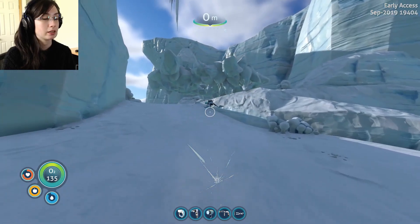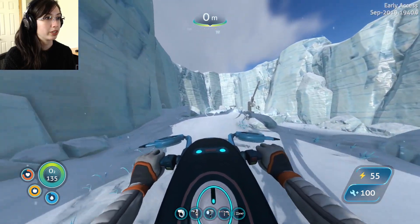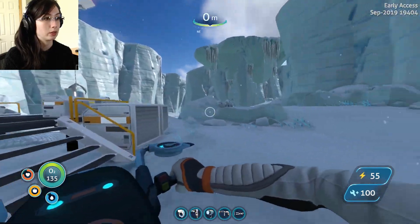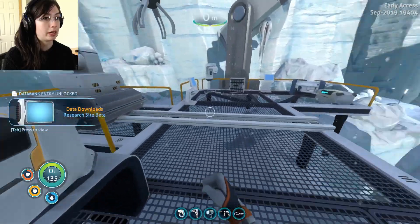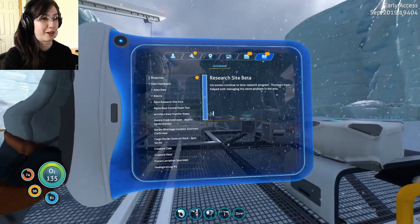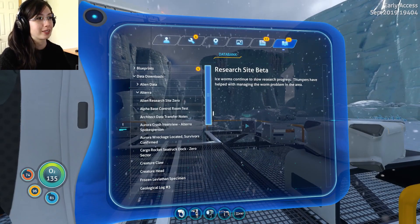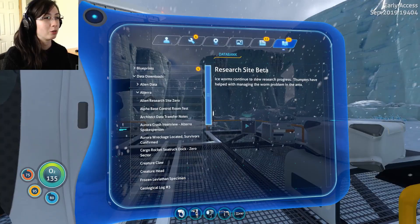What's that? Is that a crane? It's an Ulterra PDA — Research Site Beta. Let's find out while I read this. Research Site Beta: ice worms continue to slow research progress. Thumpers have helped with managing the worm problem in the area. Thumpers!